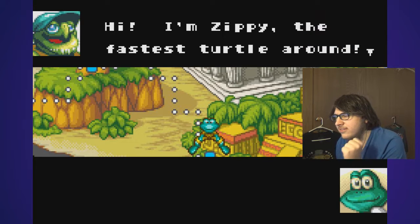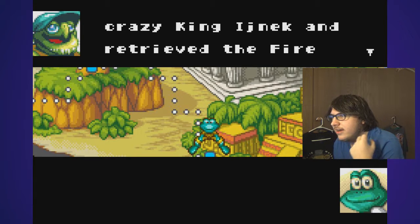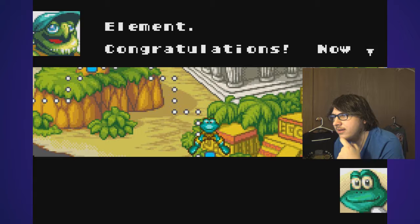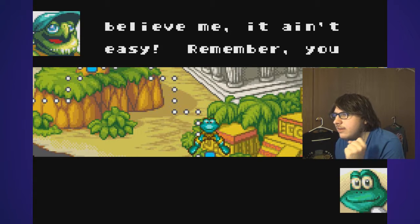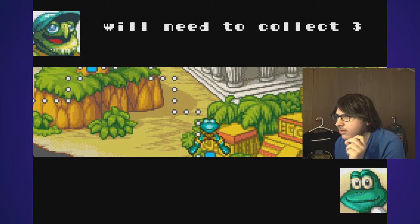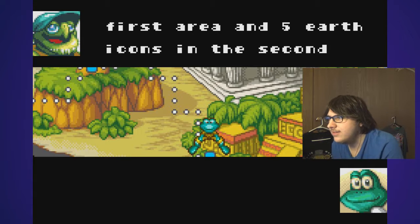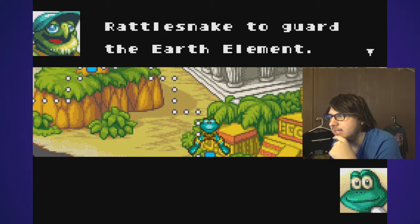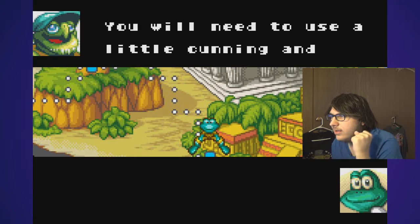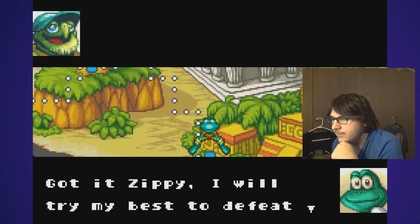I'm Zippy, the fastest turtle around. It looks like you took care of that crazy king and retrieved the fire element. Congratulations. Now you'll have to take on the Ancient Ruins, and believe me, it ain't easy. Remember, you will need to collect three Earth icons in the first area, and five Earth icons in the second area of the Ancient Ruins. Mr. D has sent Rattlesnake to guard the Earth element. You will need to use a little hunting and quickness to defeat him.